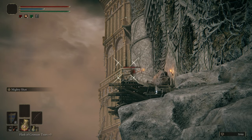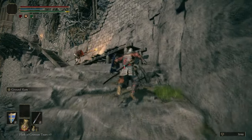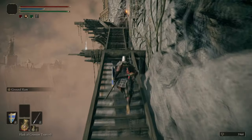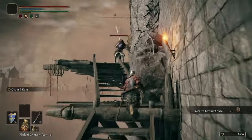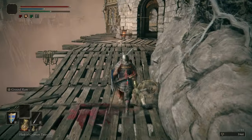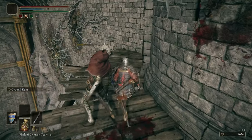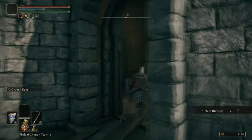Here we're using the bow again to bait these Exiled Soldiers down a flanked path. If you start running up the stairs, that guy specifically will toot his horn, and then two more guys will start rushing you on this path. It's better to bait him down, because getting rushed by three of these guys on a tiny platform just isn't a great time.